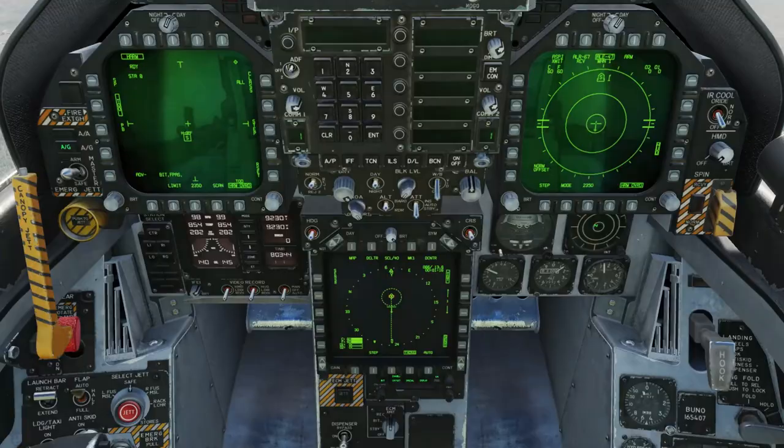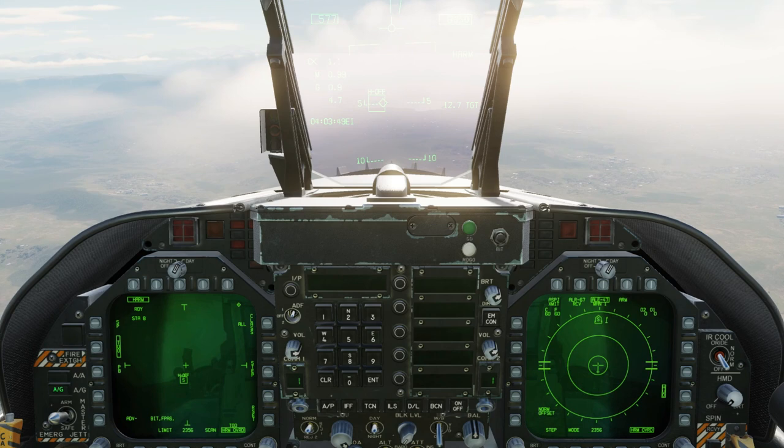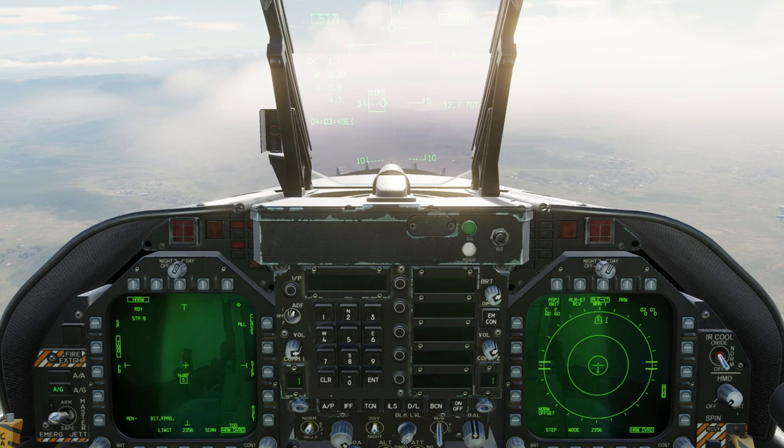You can cycle between targets on the screen using the FOV button. A radar designated by a letter, like this one, is usually a search radar. A radar designated by a number is usually a tracking radar. Ideally we want to attack the tracking radar. Let's unhand the search radar — there's the tracking radar. Hand it off.